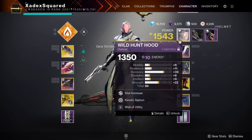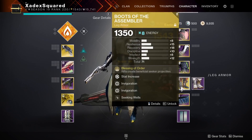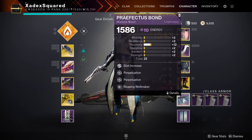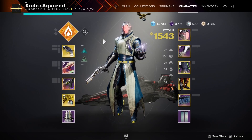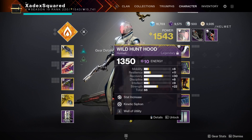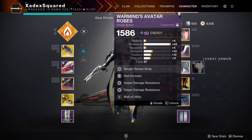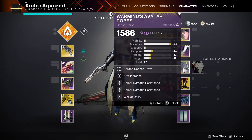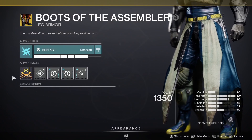I'm running Well of Utility in three different pieces, as well as Seeking Wells and Reaping Wellmaker. This makes it so that whenever we cast our Rift — of which we want to do a lot — it's going to create a Well next time we kill an enemy, and then that Well will seek to us, giving back more class energy. This will let us use our Rift as often as possible, which pairs incredibly well with Boots of the Assembler's effect.